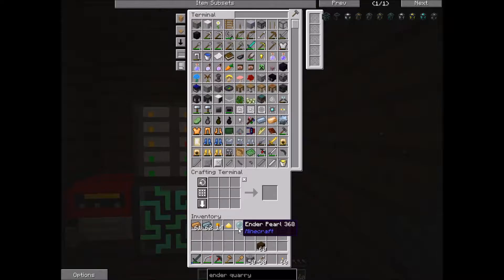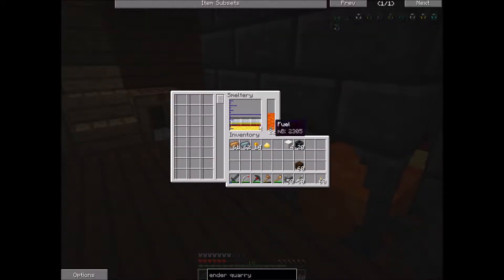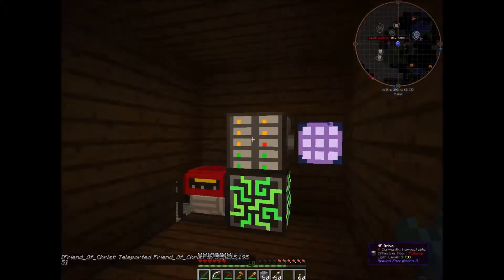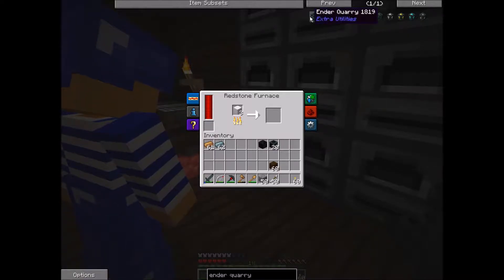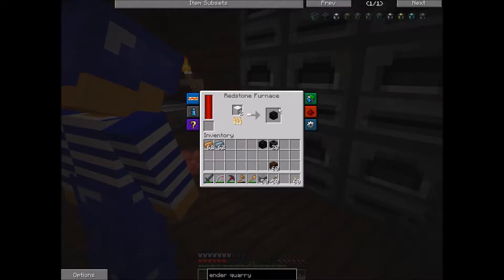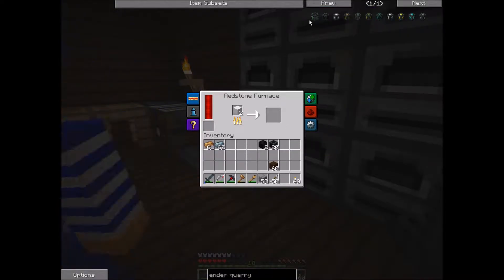Oh, I found some gold coins. I can put these gold coins in — I also found tiny lumps of moron. Can I put these in the smeltery? I can put these coins in the smeltery. Let's put this stuff away and I'm going to smelt down these four quartz things. Oh my gosh, that goes so quickly. Burnt quartz from extra utilities. So this ender quarry — it's not from Ender IO, it's from Extra Utilities. I haven't even used Ender IO yet.